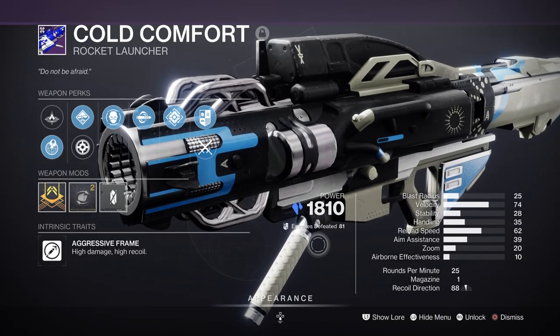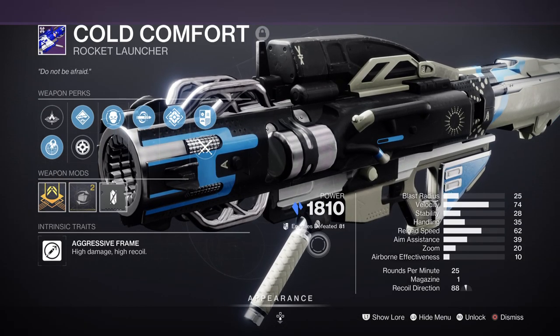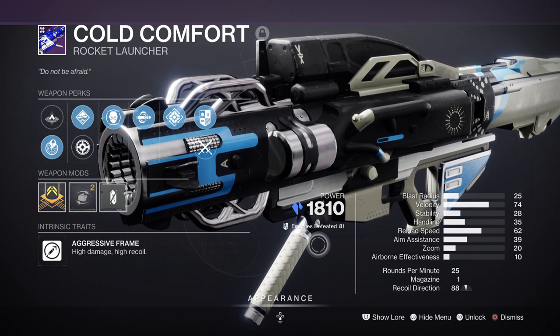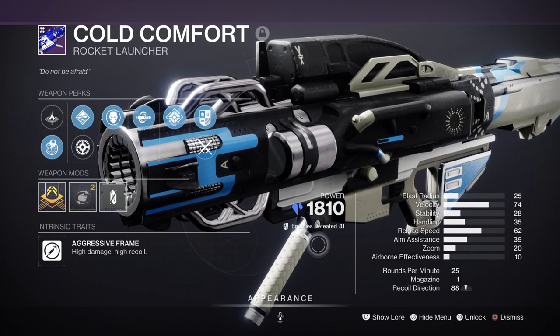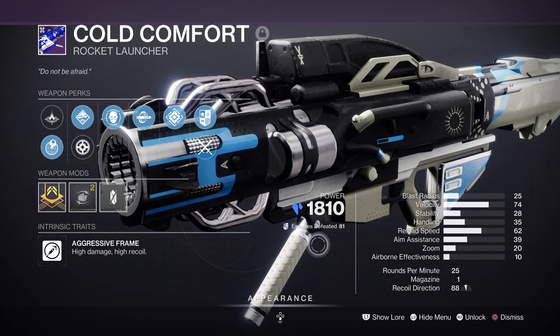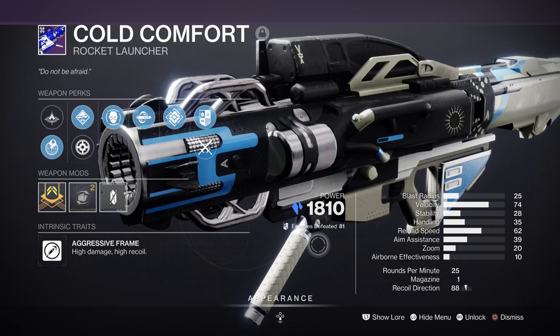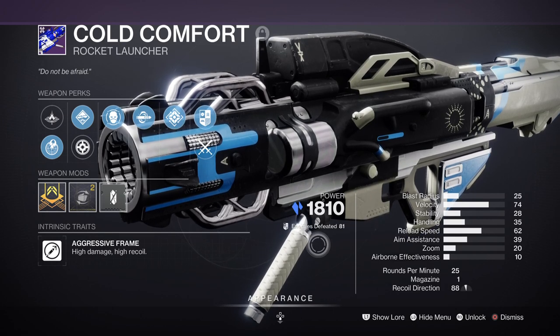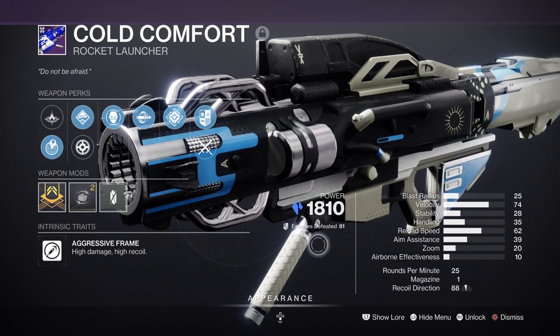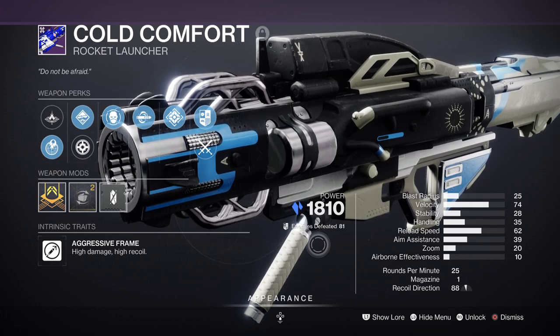For heavy I have the Cold Comfort Rocket Launcher with Envious Assassin and Chill Clip. A great heavy to have so you can use this against bosses as it can apply shatter damage on top of its base damage for a huge buff. In my version it can get up to about 2-3 rockets at once which makes it perfect to use against bosses, and then applying what my main primary does on top of my heavy allows us to do quite a significant amount of damage all in one.